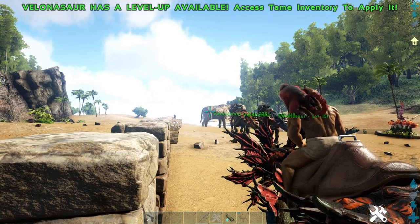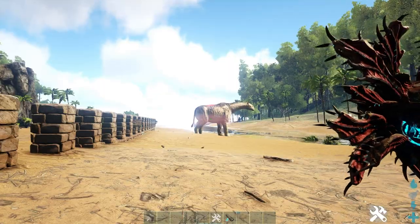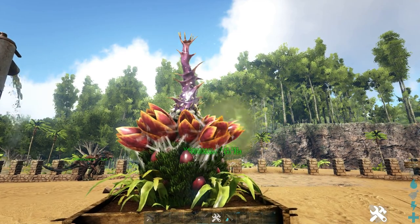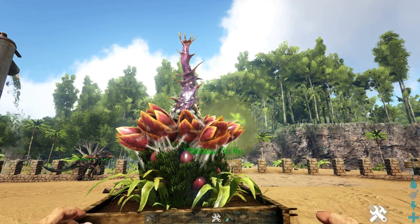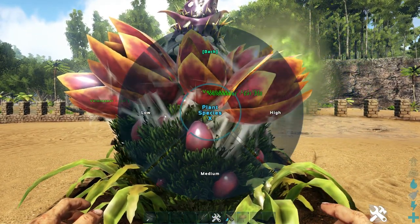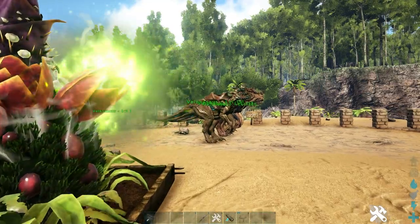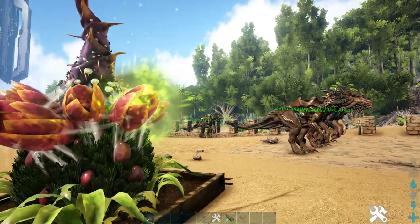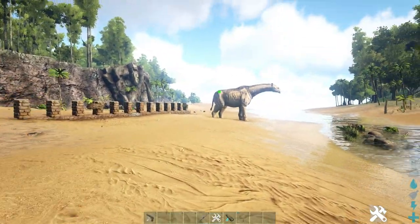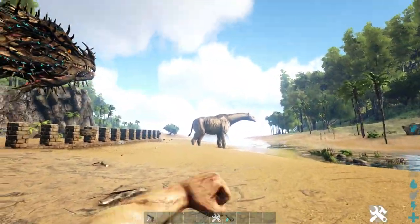Next we have attack range. For the Velonasaur when you're riding on them they can shoot from 23 foundations away, but when they're in turret mode they can only shoot from 17 foundations away. In this ARK version, which is 291.1, I found the plant turret has more range options than the Velonasaur, but its actual range is about even with the Velonasaur in turret mode. As you can see on medium range it can't reach anymore, but the Velonasaur on normal turret range can still hit the parasaur.